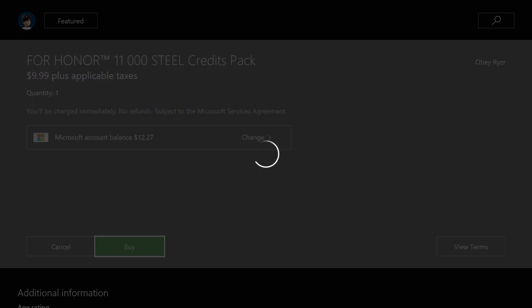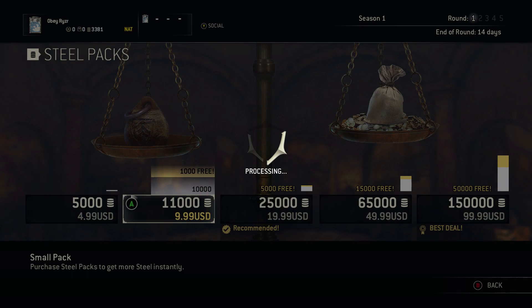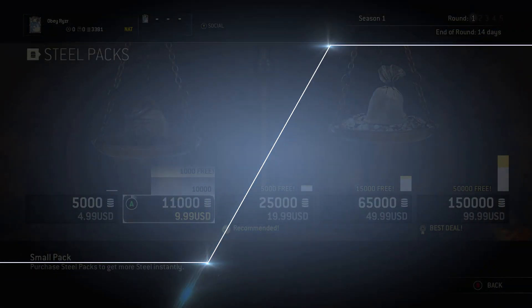So after all of this trying, I decided, hey, fuck it, I'm just going to try buying some steel and see if it works for me. Well, guess what? The second I hit confirm and went back to the game, my Season Pass, my Deluxe Edition, everything showed up right there. My Champion status activated, everything.